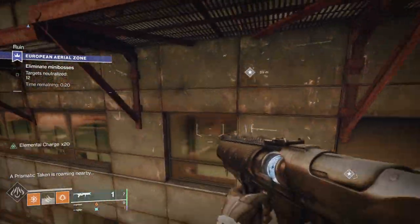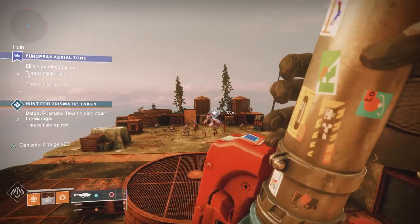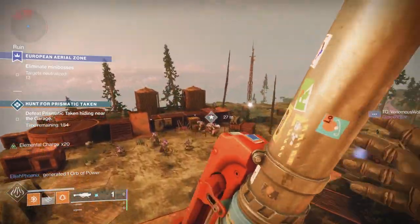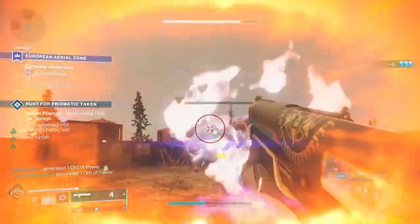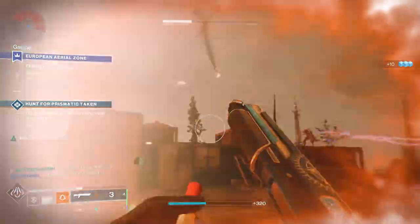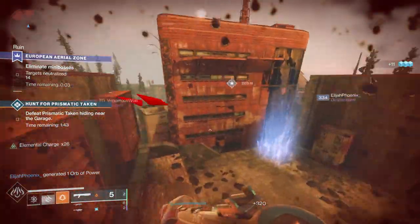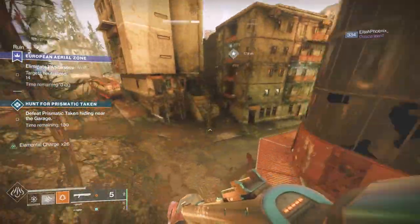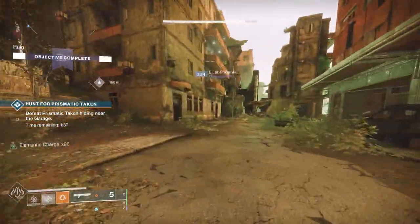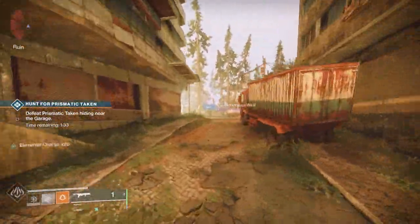Solstice is an event that happens every year that allows you to go into an area called the EAZ, which is really cool. It's an area where you have to jump between floating islands — there's a ton of verticality. Your objective is to kill as many mini bosses as possible. Based on how many mini bosses you kill, you get to a final boss. When you kill the final boss, your fireteam has a time-limited period to open as many packages as mini bosses you killed.